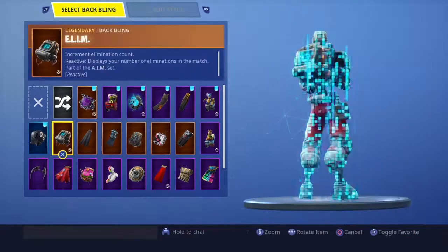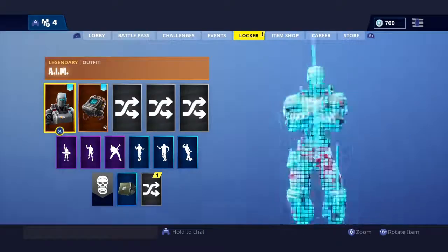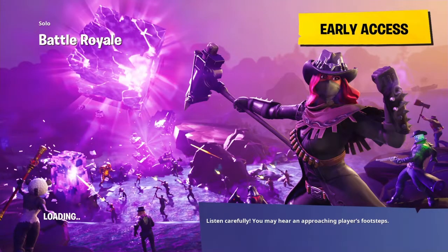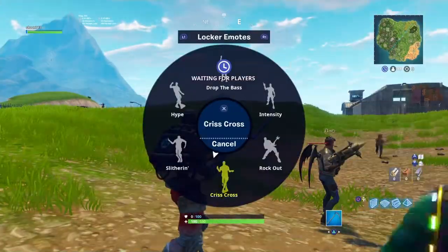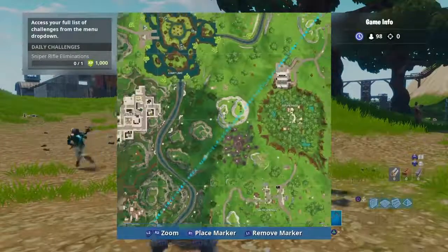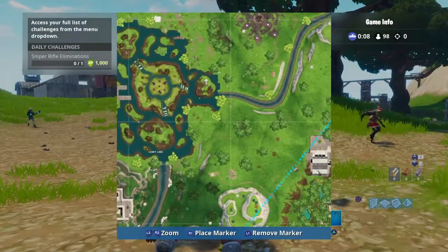Now I'm going to be showing you guys the secret battle star. This is the week 7 loading screen. If you look to the right side of the loading screen under 'early access', it shows a boat with a faded picture of the battle star above it. Obviously that is Leaky Lake, and that is the location I'm going to show you.